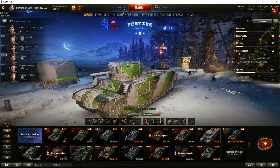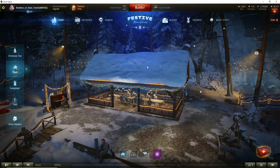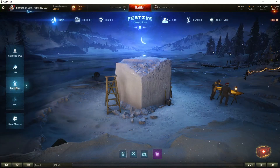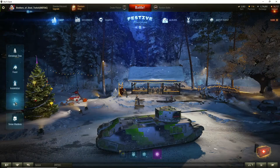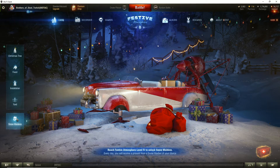We are currently on the European account. We've opened the three free boxes they gave us this morning, so we made it to festive level two. We got a few ornaments on the tree, a few ornaments on the building. One set of lights here and no snow maidens yet, but that's not why we're here today. Today we're here because I'm going to head back over to North America and buy 75 crates and open them up for you.